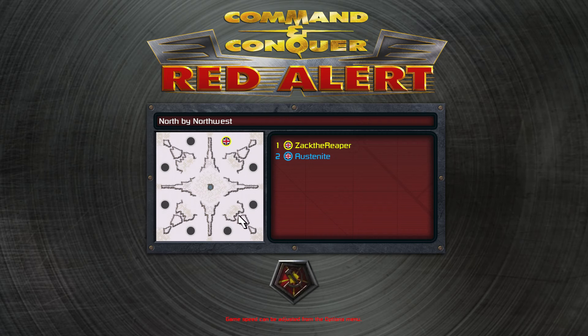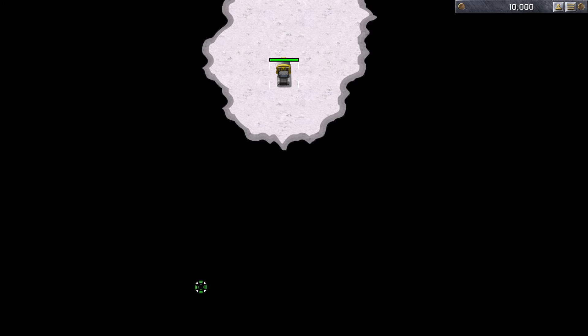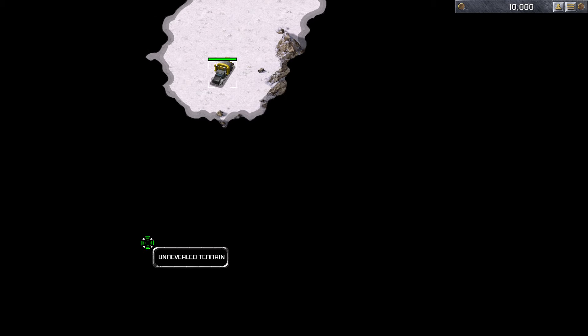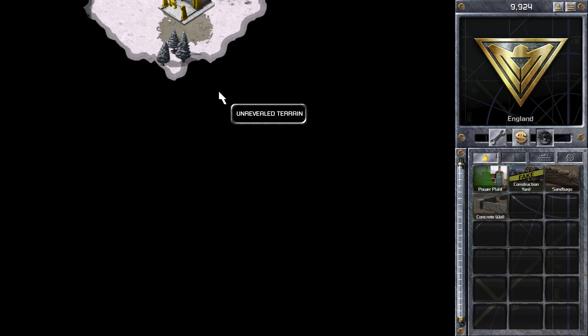Hi guys, Zach here with another Colorado Conquer Red Alert video. In this game, I'm playing Quick Match on the map North v Northwest. I'm starting in the top position, playing as the Allies, so I'm playing a player called Austinite. I think I'll call him Austin for ease of pronunciation.